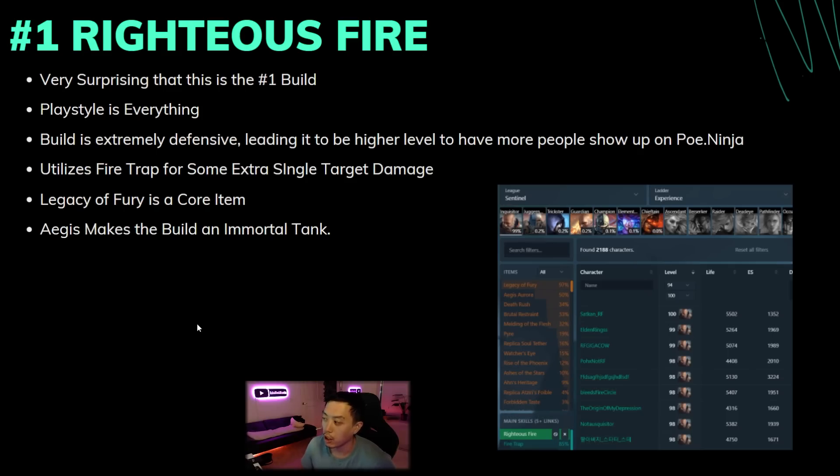The representation is probably a little bit skewed — it's probably not as high as you think. Next up they use Fire Trap for some extra single target damage. Looking into it, the build actually uses both Fire Trap and Righteous Fire to get all the damage they need. Legacy of Fury, which is the Maven boots, is actually a core item for this build — you can see it is around 97 usage rate. I actually dropped a few of these pairs of boots during Maven runs and they sold for like 4x at the very start.